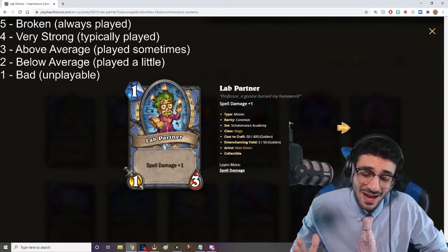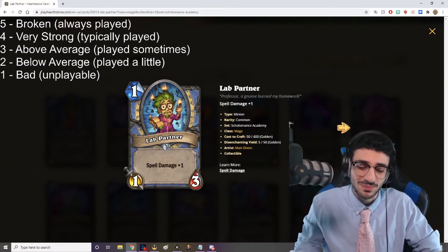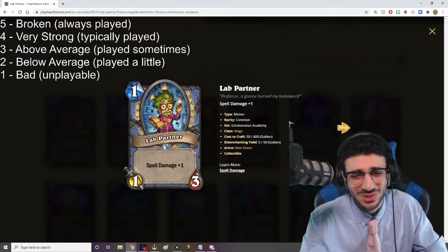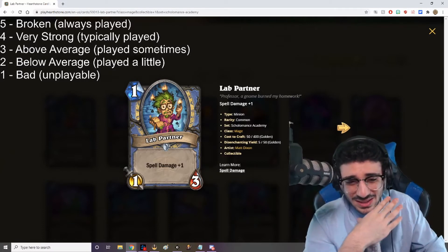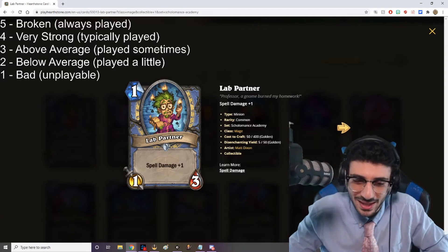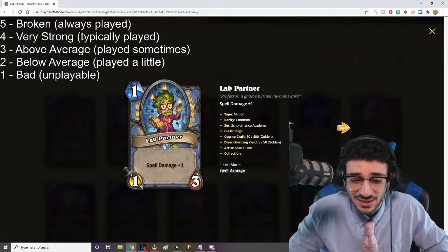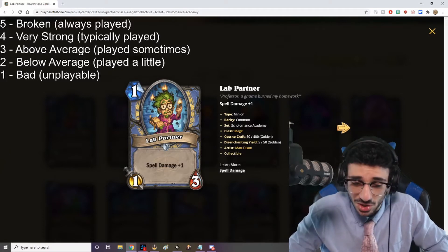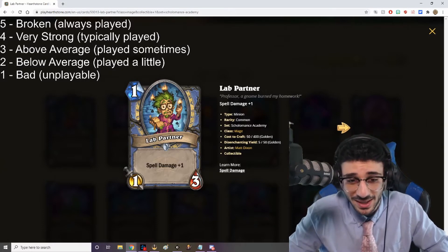At first I was really not that thrilled with what Mage was getting, because I wanted some more Reno Mage support. But I've been playing Reno Mage for so long and I kind of just want something new. That's what Blizzard did — they made a whole new archetype, kind of bringing Tempo Mage back with some spell damage. After seeing it played in the card reveal live stream, I think it looks like a lot of fun and I'm excited to get my hands on these cards.